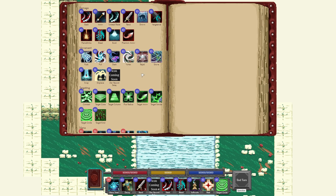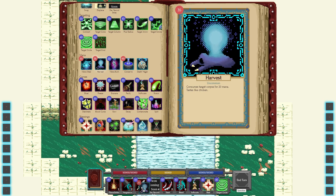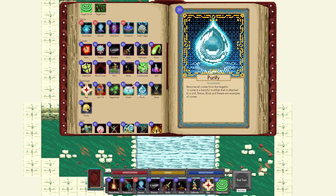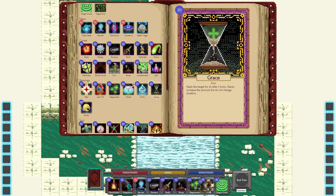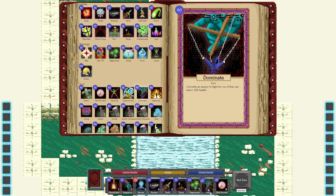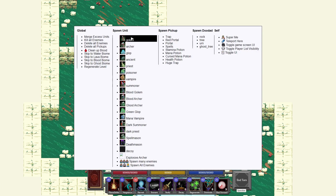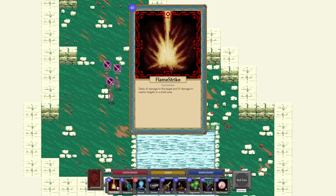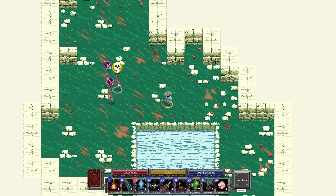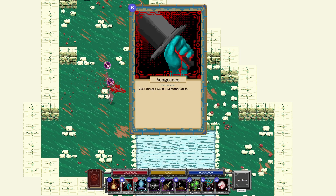It adds 10 new spells, and they're very cool. Flamestrike doesn't have any animations yet, but it deals 40 damage to the target and 10 damage to nearby targets in a small area. So there's the target area — I just click, and boom, deals 10 damage to those around and 40 damage to the target. Very cool.